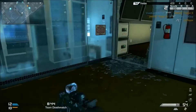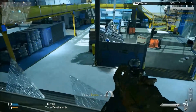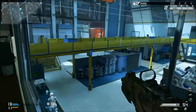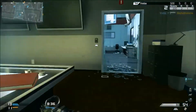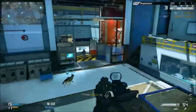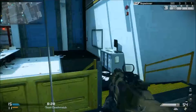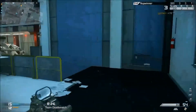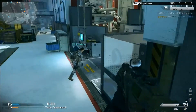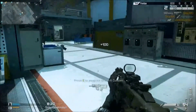We haven't unlocked any perks or other things that would help. I think if we're going to unlock anything, the first thing we would probably focus on is speed — being able to move a little quicker. These matches end up being so frenetic and a bit chaotic that the advantage goes to people that can get from one spot to another and take advantage of it.